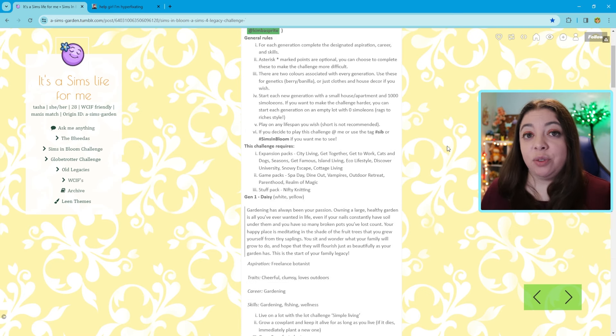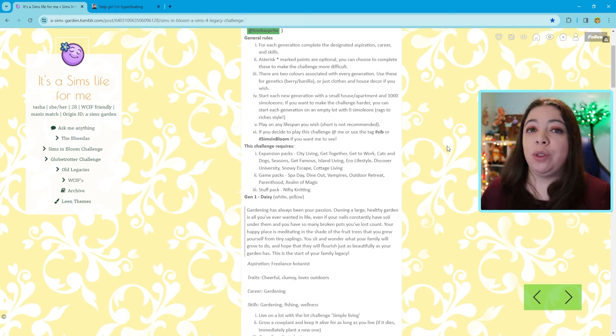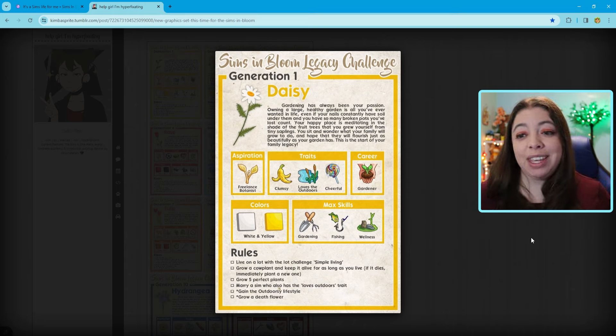Since we've been doing a lot of rags to riches lately, I've decided to go ahead and start her with a home that's already pre-built. It's going to be rather sparse but she is going to have at least a house to live in. There are rules to give them a small house, which means we are only allowed to start with a thousand simoleons in our pocket. So just to go over the generation we're starting with — it is Daisy.